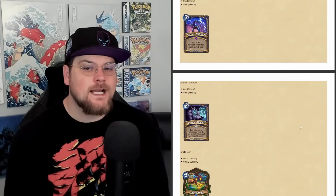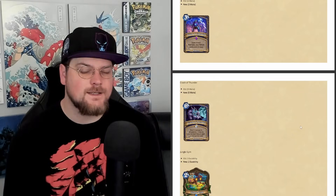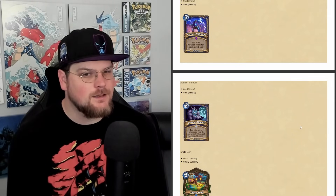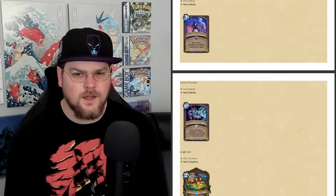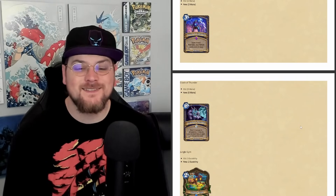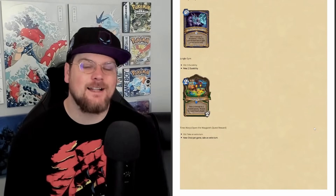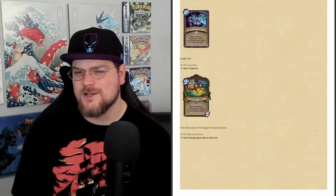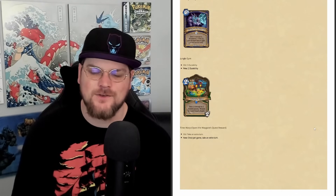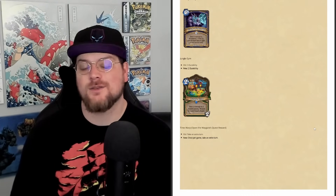Flash of Lightning and Crash of Thunder are going up a mana each to tone down Nature Shaman in Standard. This change seems pretty light to me, especially considering how much slower the combo is in Standard than in Wild — I imagine Nature Shaman is at least still playable if not barely affected. Then Jungle Gym is going down a durability. I'm actually kind of sad I never tried Beast Hunter in Wild because it looked pretty cool, but two durability might still be plenty good.